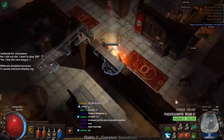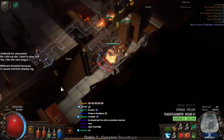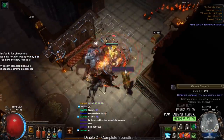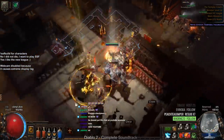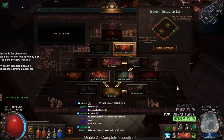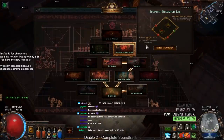I also need to get Shield Charge going because I do notice I take a bit of damage sometimes, but for the most part everything just dies or gets destroyed while leveling. Let me show you inside the temple — our new temple is a Splinter Research Lab.